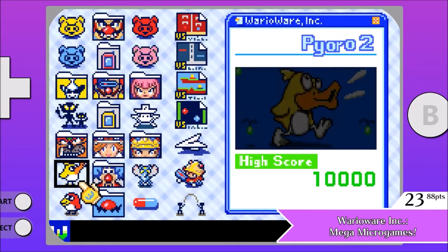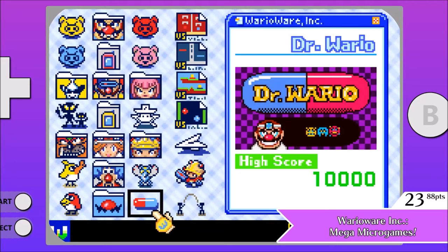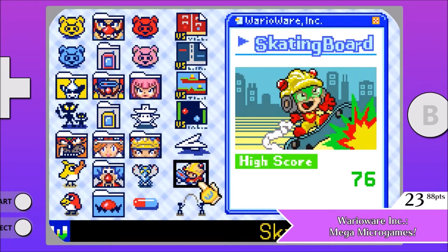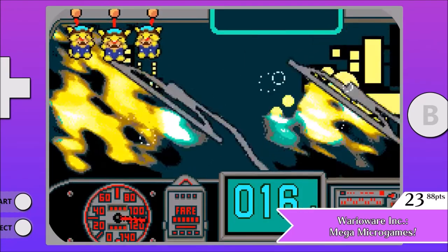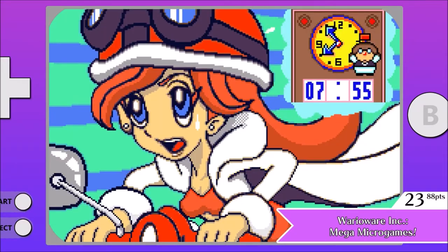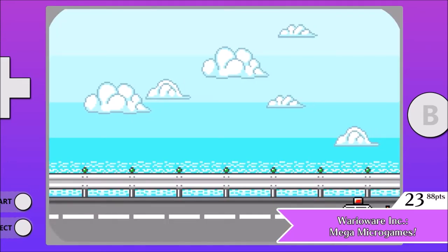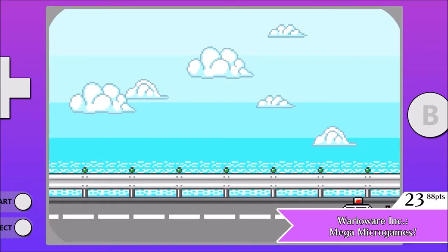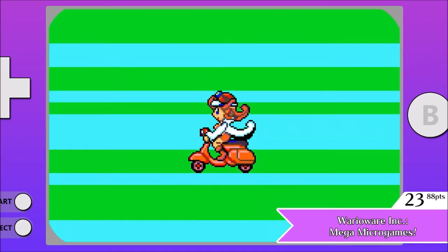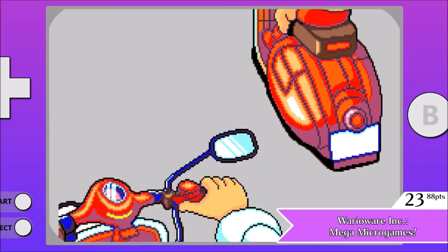The biggest thing that always draws me to WarioWare, besides the micro games, is just how much charm it oozes in nearly every entry. The main menu screen is a desktop. The stage that takes place in a taxi has you listening to a catchy tune. The character designs are all memorable due to how much they pop out. Each game has a different art style because they were designed by different people on the team. There's just so much love and care put into this game and its sequels.